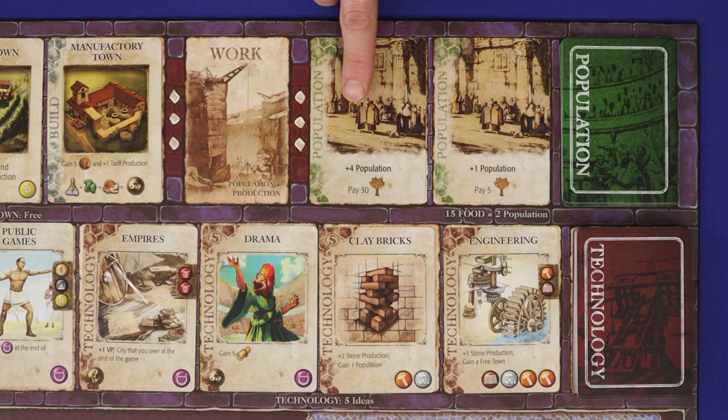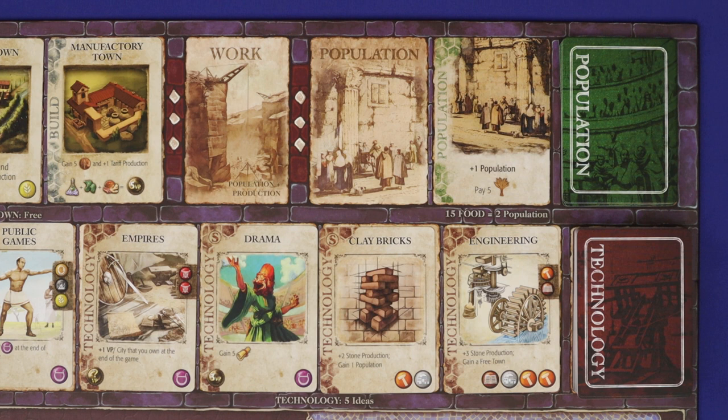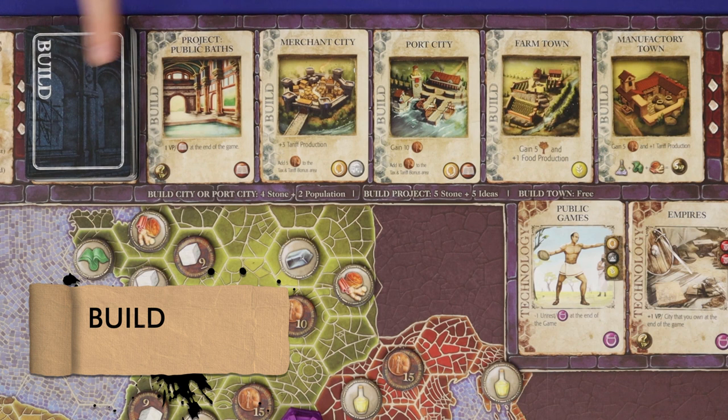Second is population. Choose one of the two face-up population cards. Pay the amount of food shown at the bottom of the card. Gain that much population to your storage area. Then discard the card you played and redraw from the deck. These cards range between one and four population. Once all cards are gone, this action is always fifteen food for two population.